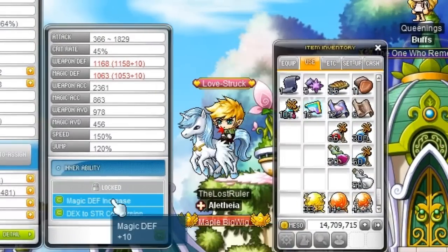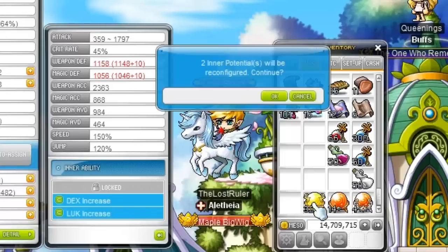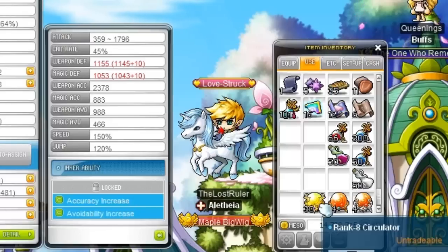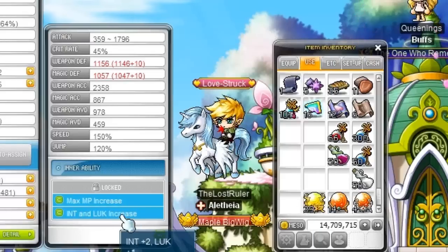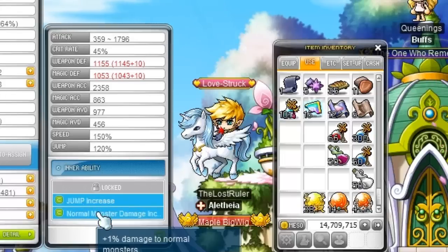That's strength. Dex, strength, and magic defense. Still just about the same as the rank 9s — nothing good really. Avoidability and accuracy — not useful to me. Intel and luck — nothing. Jump and normal monsters. The percent damage is actually pretty useful.